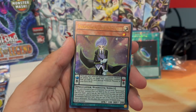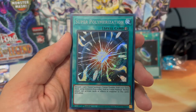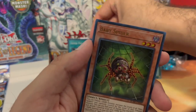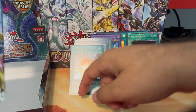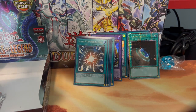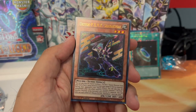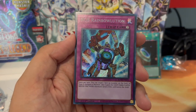Ghost Wyvern, Odd Eyes Valet, and a Super Polymerization — nice! I don't think I got that card before. Baby Spider and a Sage of Strength. Last but not least — Yukiro Punk Rising Carp, a Yukiro Punk Shara Kuze, and RGB Rainbowlution.